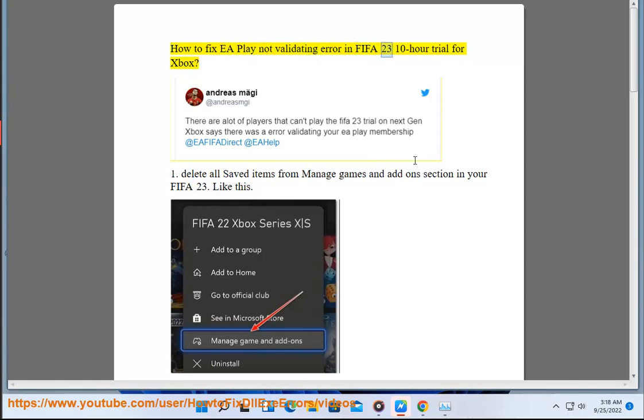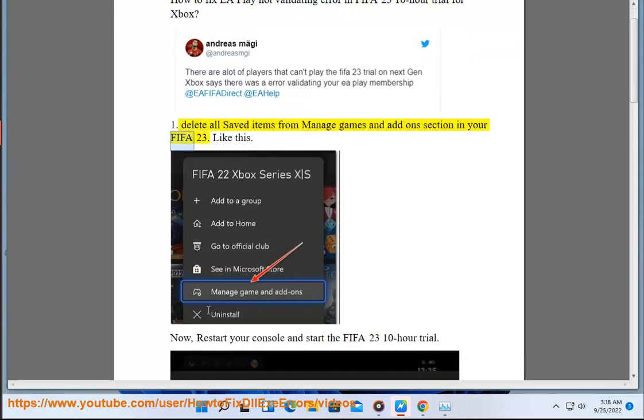How To Fix EA Play Not Validating Error In FIFA 23 10-Hour Trial For Xbox. Step 1: Delete All Saved Items From The Managed Games And Add-On Section In Your FIFA 23.